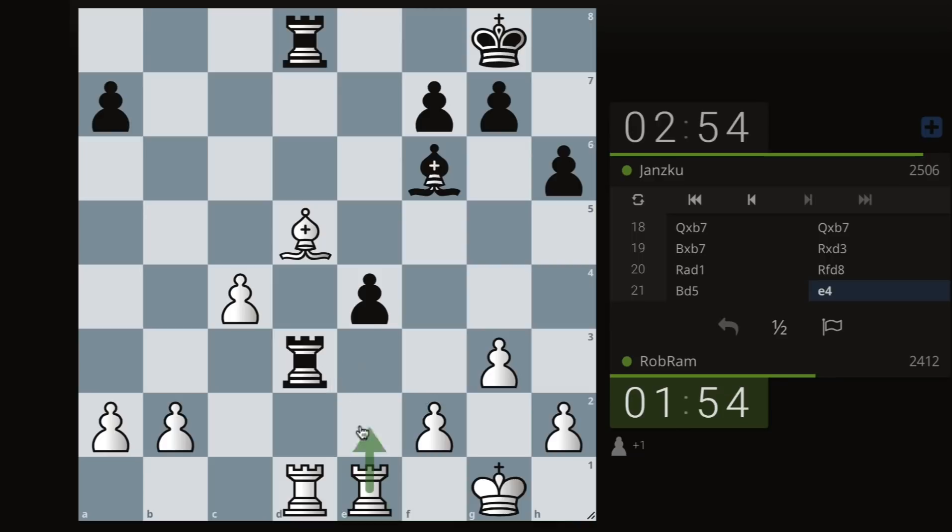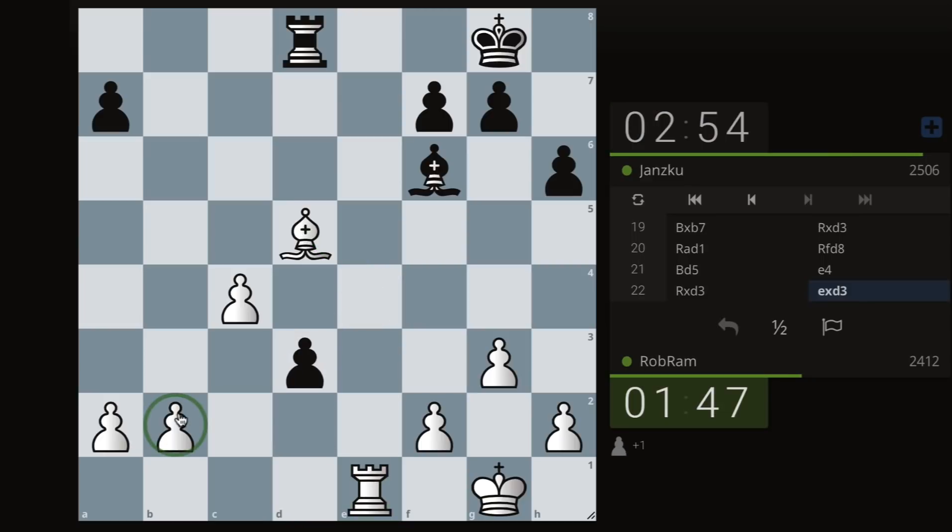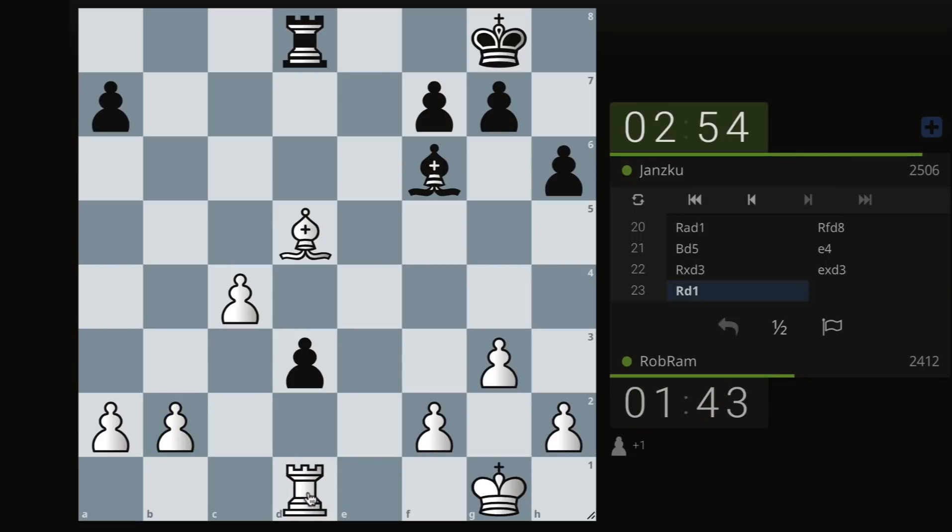If I take, this is hanging. If I take, they take on d1 twice, then take — rook d1. What's wrong with that? Okay, what if I go b3, bishop c3? Let's go for it.